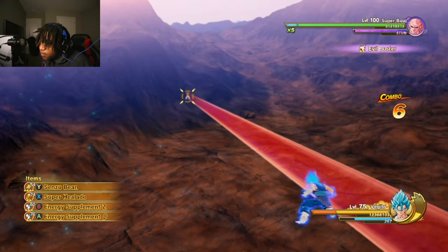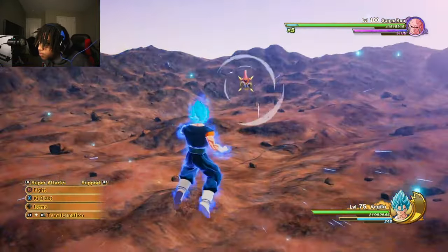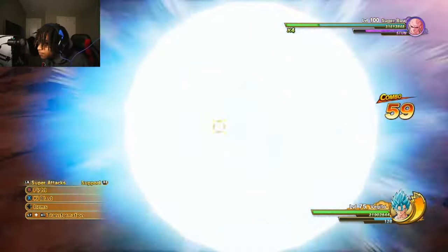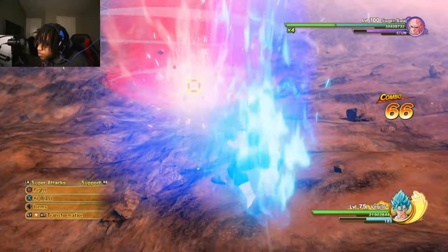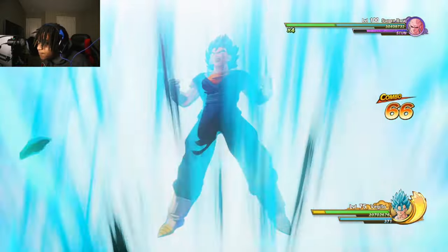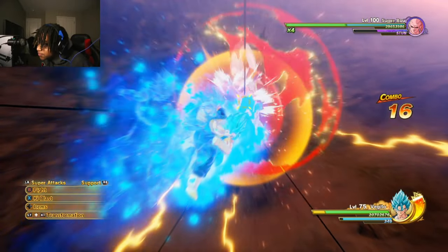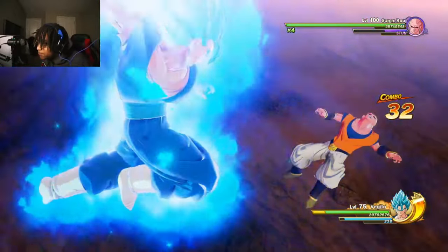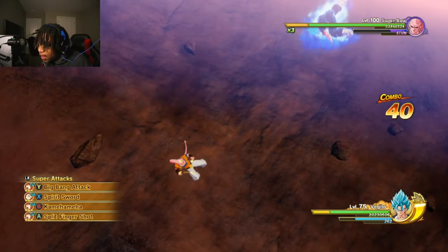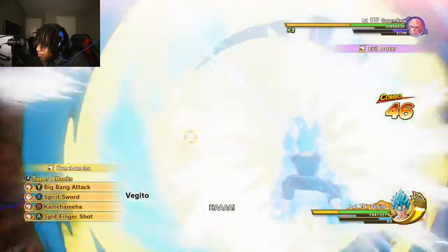I want to show something really cool — let me get Surge Mode real quick to show his combo. They added the Vegeta combo to this Vegeto. Look at that aura — the aura changes everything. And they added new combos. If he's not going to block you — look at this — you can't block that. There's no blocking. After that they also added Final — oh my god, they finally added Final to this dude. That looks so good.